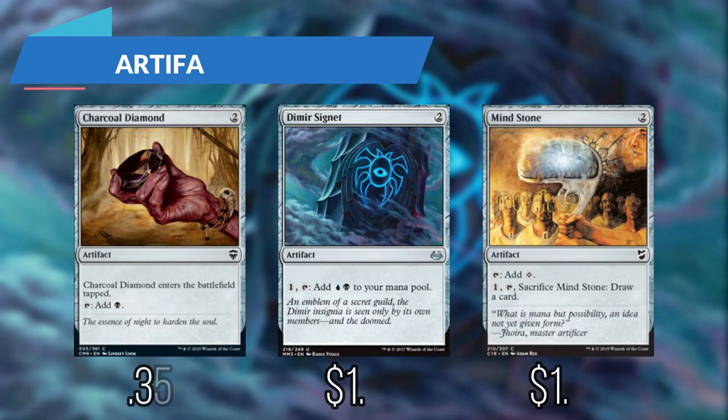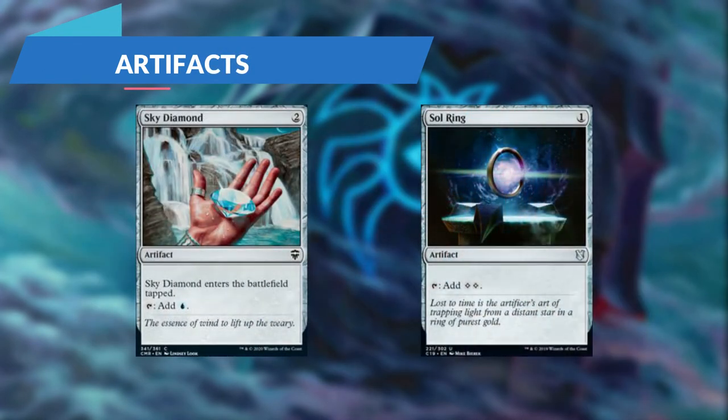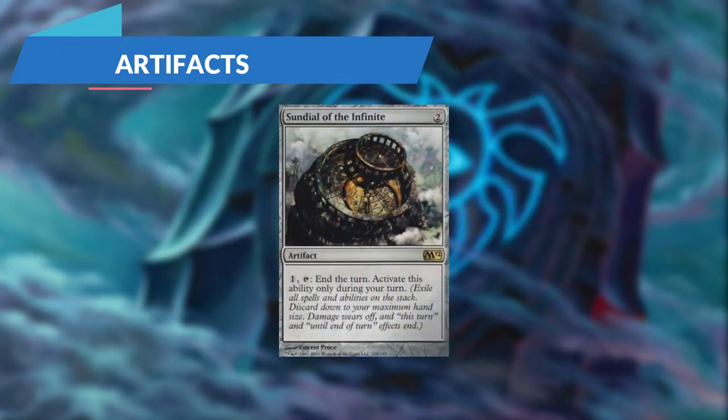First up are our artifacts. We have Charcoal Diamond, Dimir Signet, and Mind Stone, all helping us add some mana to our mana pool. Sky Diamond and Sol Ring can do much the same, adding a blue and two colorless mana respectively.